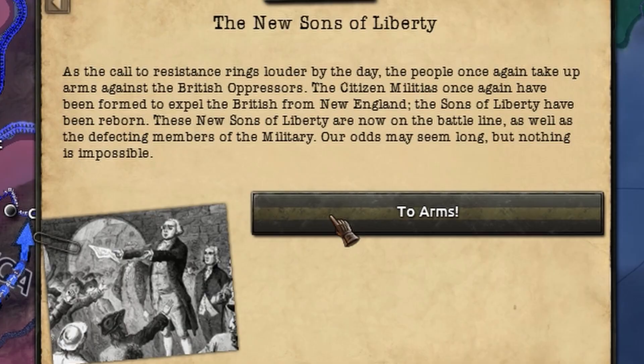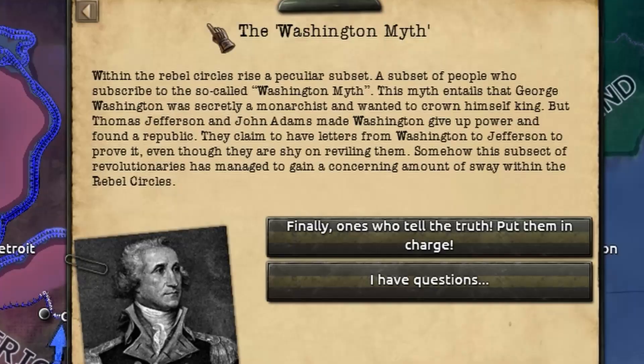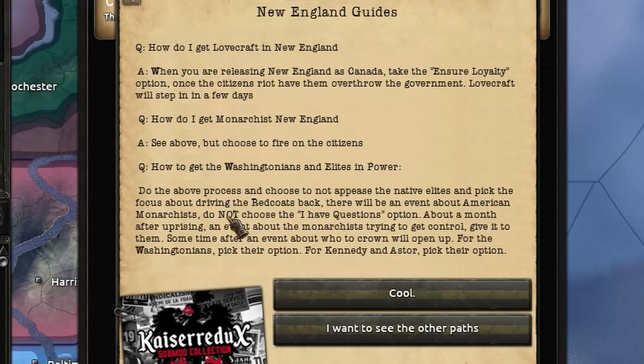With all of this new reinvigorating patriotism, a new myth has risen — one that suggests that George Washington himself was actually a monarchist and wanted to crown himself King of America, but Jefferson and Adams forced him to make a republic. The idea here is to accept the myth so that you can actually turn into a monarchy, but of course I clicked the wrong option so I had to reload an old save game.